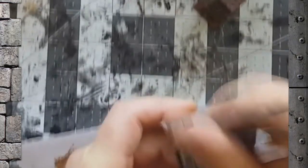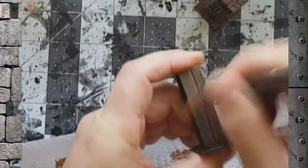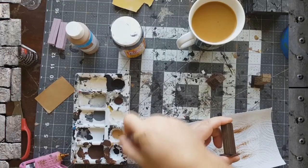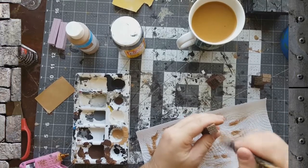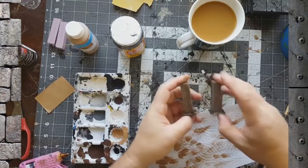Once you get the dry brushing in there, it'll look pretty good — you'll have a pretty realistic looking grain on the wood, which is cool. Though it's harder to see across the table. Those are our base colors on the two pillars.